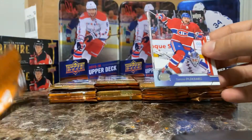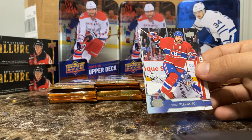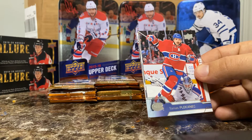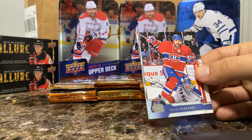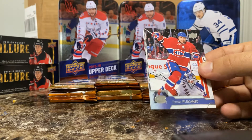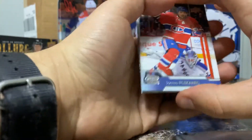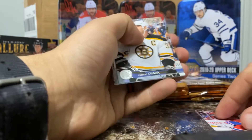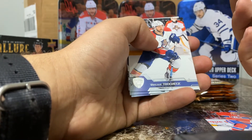Right off the bat — that's an acetate die cut, one in 288 packs. Superstars one in 360, Clear Cut Honored Members numbered to 100. We got some goodness right off the bat. Tommy Placanik, Zdeno Chara — seven feet tall, ogre defenseman for the Bruins.